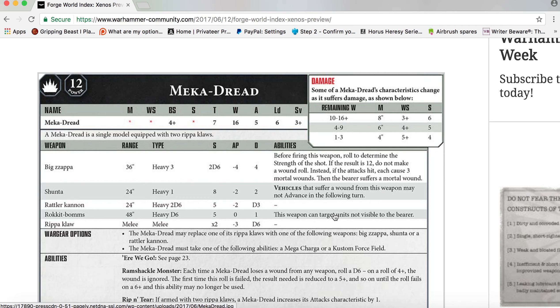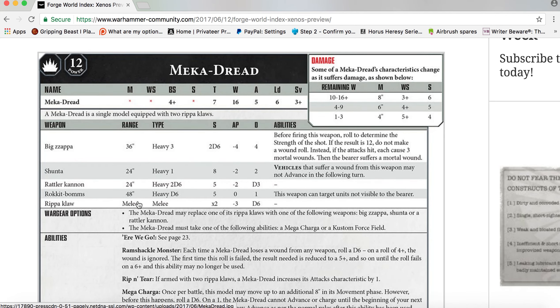Weapons — Big Zapper: 36-inch range, Heavy D6, Strength 2D6, AP minus four, Damage 4. Before firing, roll to determine the Strength of the shot. If the result is 12, do not make a wound roll; instead, if the attacks hit, each causes 3 mortal wounds, and then the bearer suffers a mortal wound. Shunter: 24-inch range, Heavy 1, Strength varies, AP minus two, Damage 2 — vehicles suffering from this weapon may not advance in the following turn.